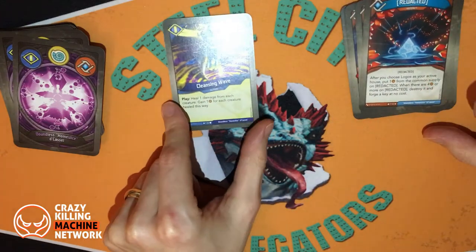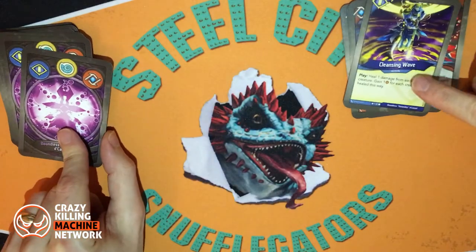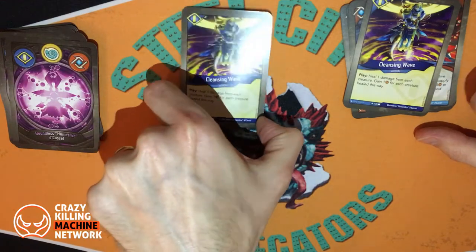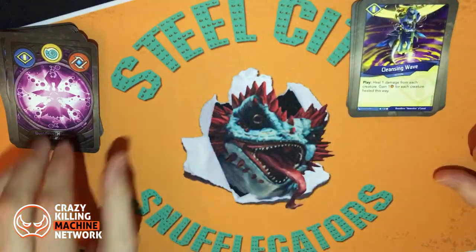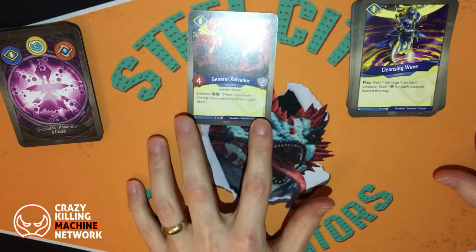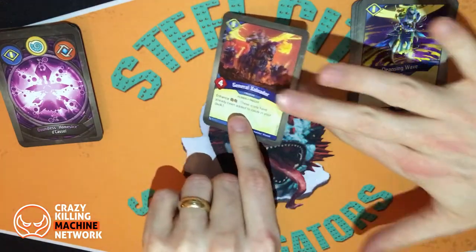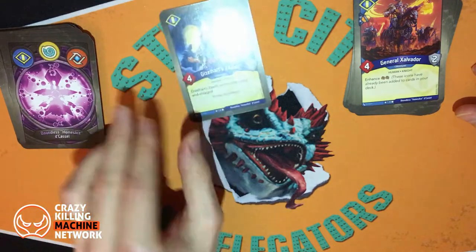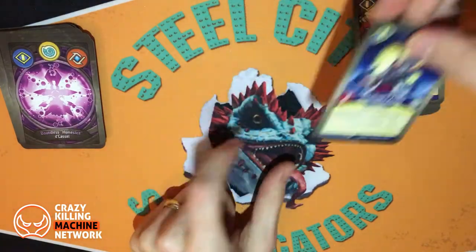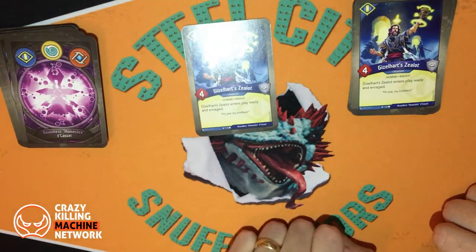Then we're into Sanctum. Cleansing Wave: heal one damage from each creature, gain one for each creature healed this way — two of those. Could be good for bursting, shame you're healing your opponent's creatures as well. General Zalvidor Enhanced to capture, with one of the capture icons on him, power four armor. Gizzleheart Zealot who enters play ready and enraged, so you'll be able to get at least one fight out of Gizzleheart Zealot. We've got two of those.